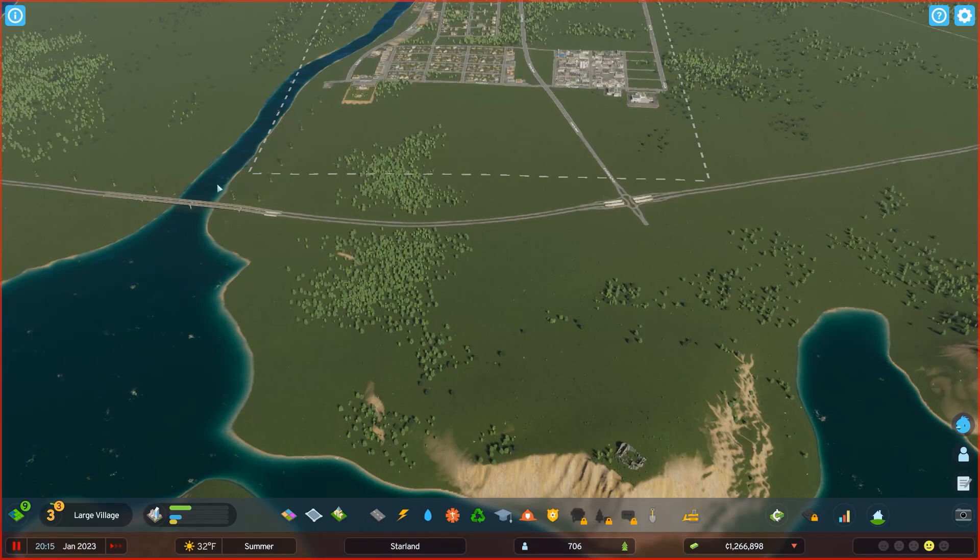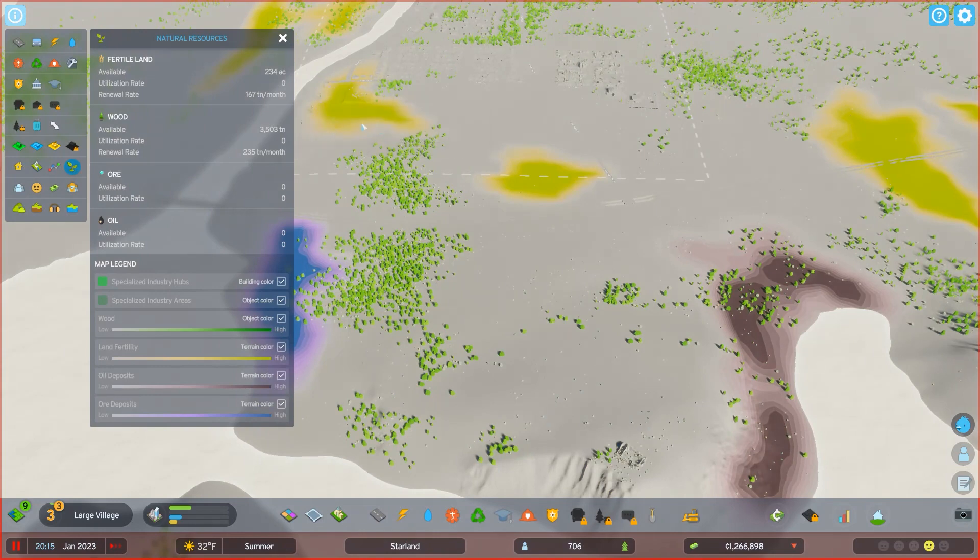I've learned some things about this piece of land that indicate I should grow this way first, because there's some farmland here and here. There's ore apparently there, and there's oil here. So I'm going to have to buy some of those pieces of land. I am going to put some farms in here.